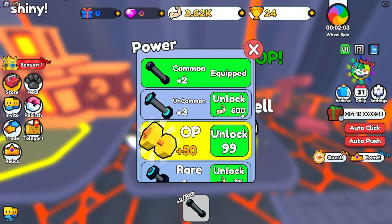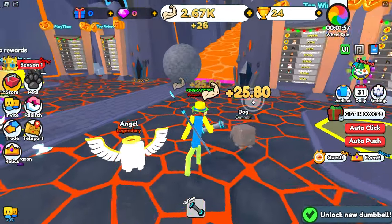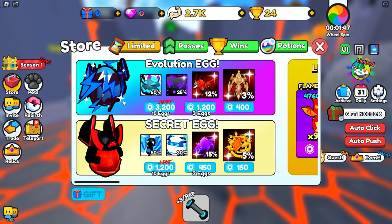So we can actually go ahead and upgrade our dumbbell. We can upgrade to this one right here — a lot better. Let's go ahead and grab this. And to speed up our progress let's go ahead and grab some game passes.